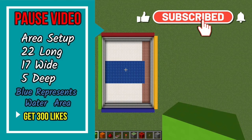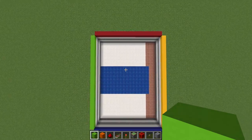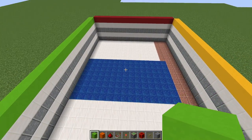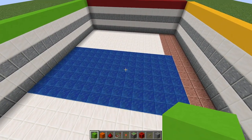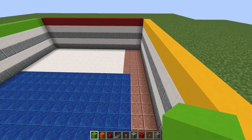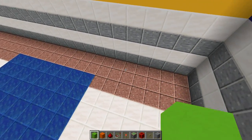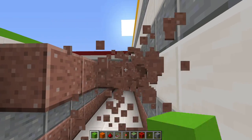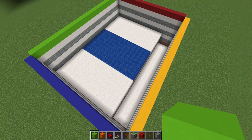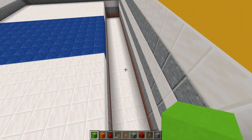Pause the video because right now we're going to be setting this whole area up. That blue area represents the water ravine that you're going to be using in the center of this build. On the side here you're going to have to delete these blocks from one end down to the other, three blocks wide, and dig an additional three more blocks on this side. This one section is where your button is going to be, so make sure you place this.